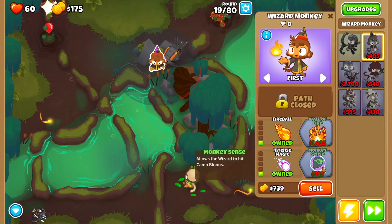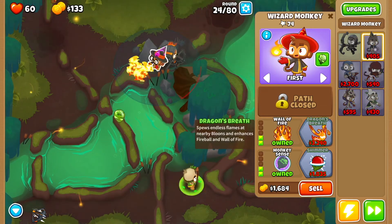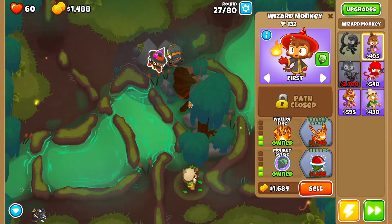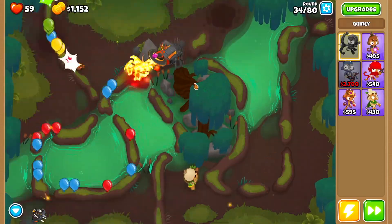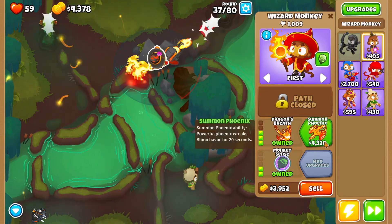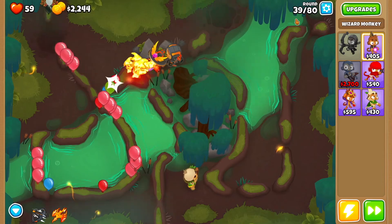We want fireball, intense magic, then monkey sense, then wall of fire, then dragon's breath, and then summon phoenix. Now we have round 40 coming right up.